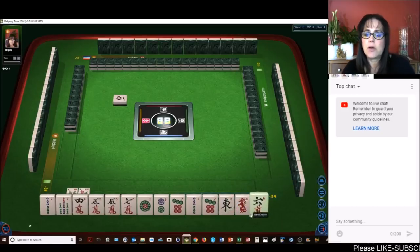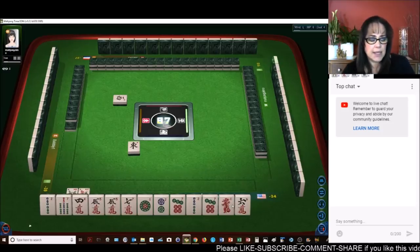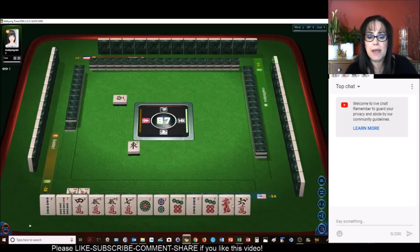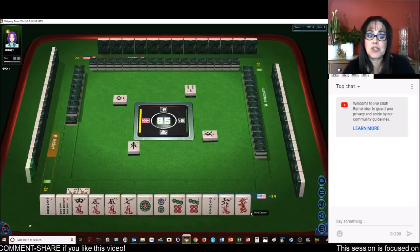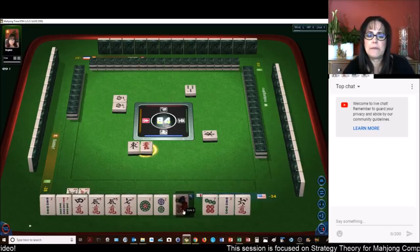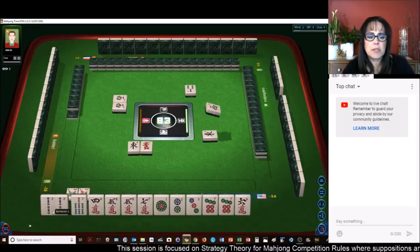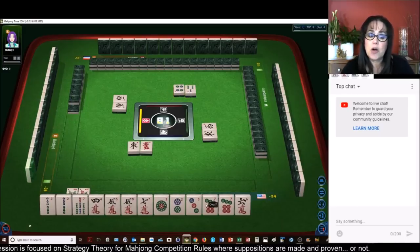Now we have a terminal and two honors. I think we could do all simples — let's get rid of the honors. All simples is number 68, that's only two fawn though. We need to leverage patterns here, repeating patterns. We could do all pung — we have two pair. Let's get rid of the red. Now we have a one, two, three, and a two BAM — one, two, three pair, all in simples. We could do all pung, all simples — that would be eight fawn.